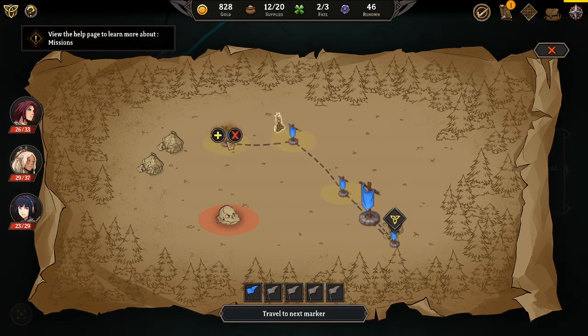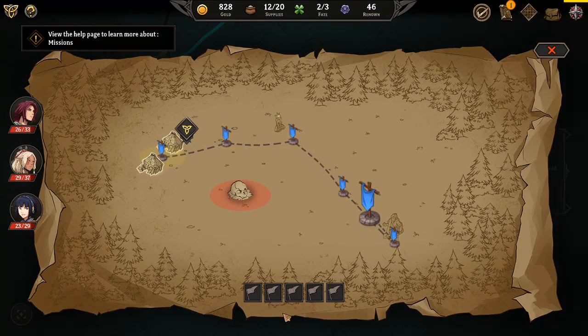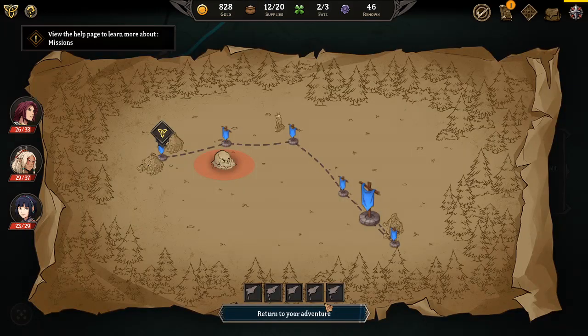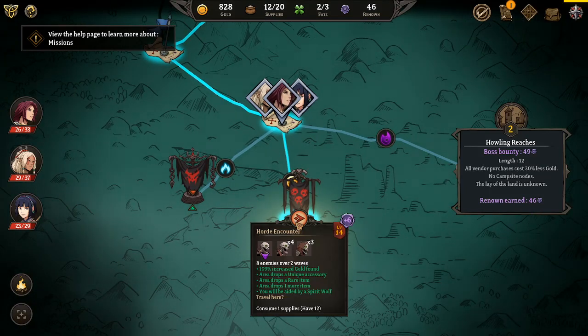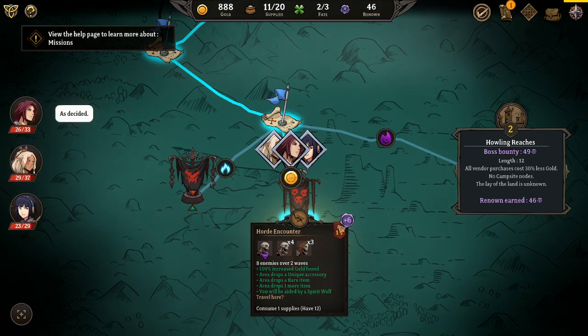We might be able to make it to those two - yeah, we can. Definitely. Cool. A rare crafting reagent and a common one. I'm going to be completely honest - I don't think I've ever used the crafting system in this game. That is a lot of good stuff - and that is not good stuff. Okay, let's go.